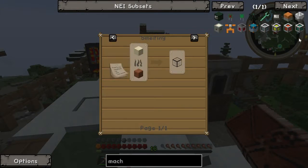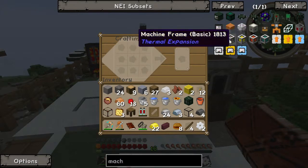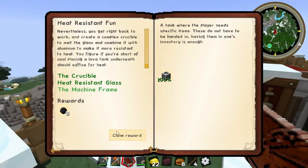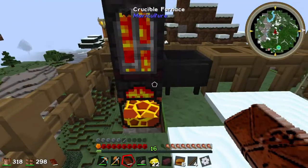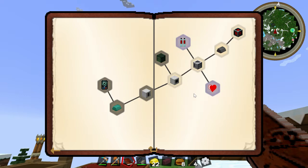Why didn't that work? Oh yeah, I need to make the tin gear, don't I? I did not mean to make three, but oh well — things happen. Machine frame — awesome. Claim reward — we're getting coal, yay! How much fuel did it take to actually power this lava crucible furnace? We get eight cure coal — yay!